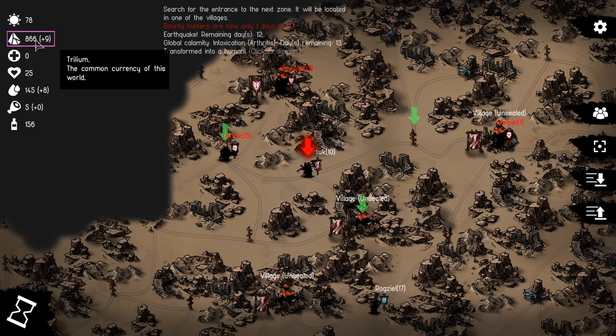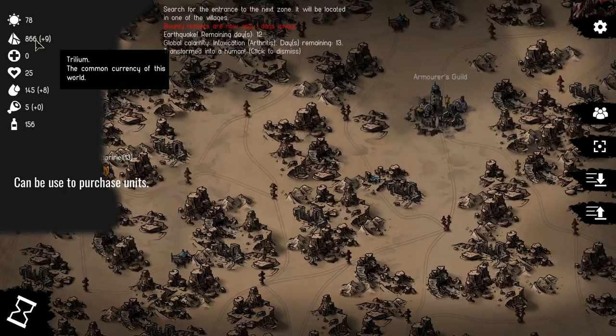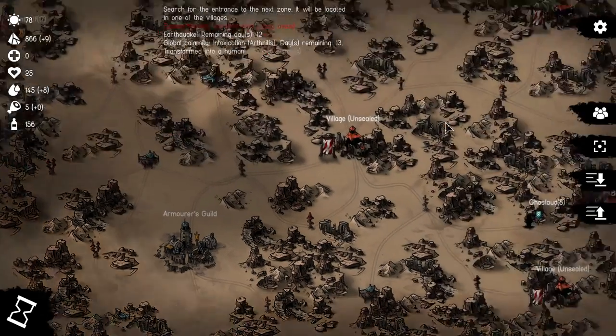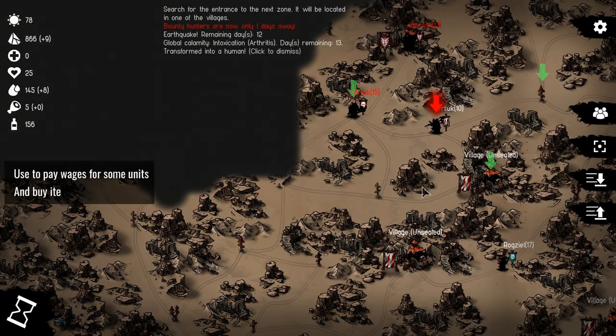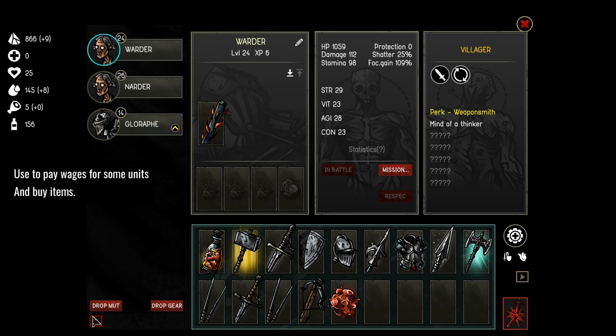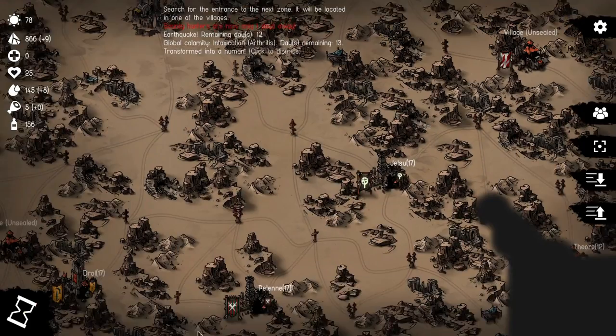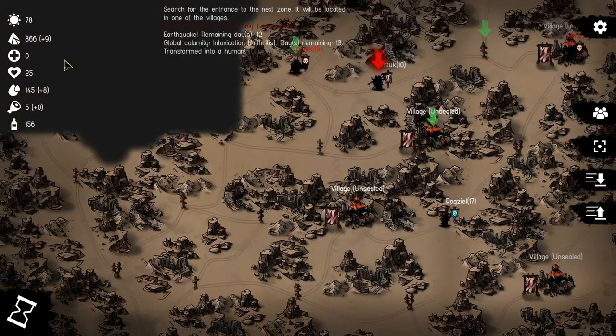The next resource is Trillium — a kind of generic gold currency in this game. You can use it to retreat from enemy fights by bribing the enemy you've engaged with. You can use it to purchase mercenaries from conquered fortresses, the armorer's guild, or the black market. Some of your people that you rescue may get a perk called wage, and you'll have to pay them a weekly wage as well. You can also buy items from locations like the armor smith.